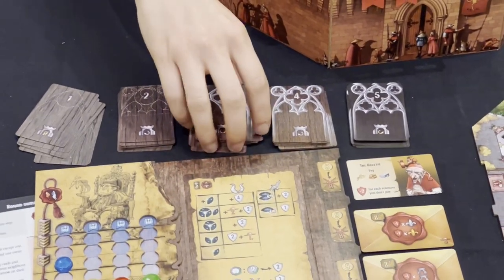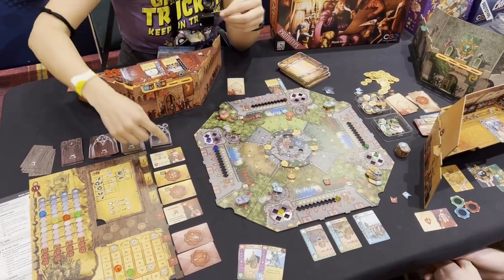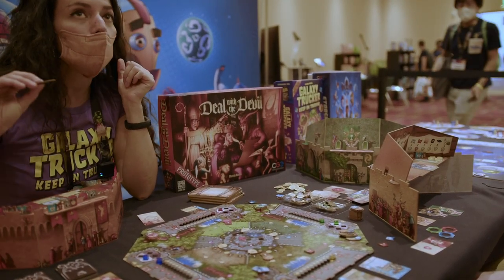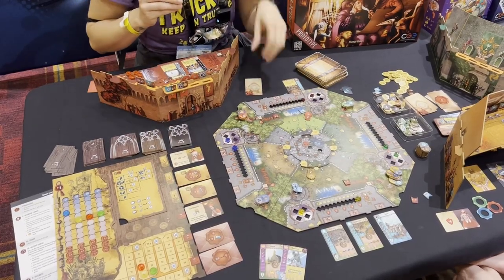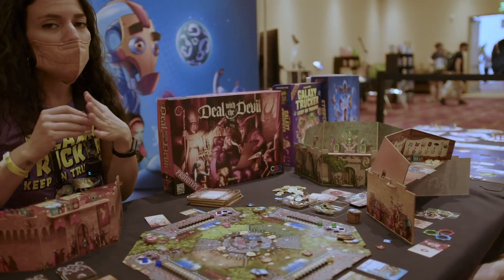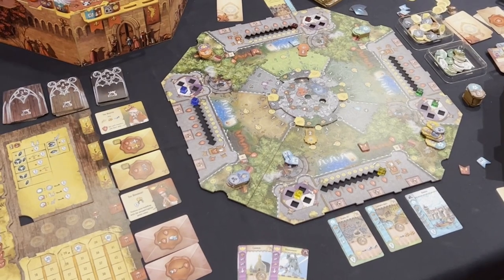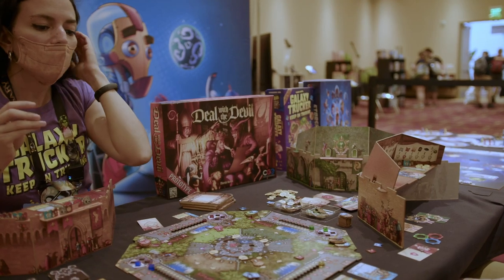All of this prepares you for the inquisition that takes place in rounds three and five — the game is played over five rounds. In the inquisition, each player must show one piece of soul to each inquisitor that is active, which can vary by round. If you don't have a soul fragment to show, you can try to bribe them secretly, show an indulgence, or if neither is possible, you have to face the consequences, which are usually pretty severe — like having to burn your buildings.